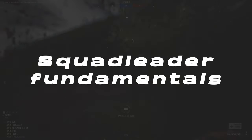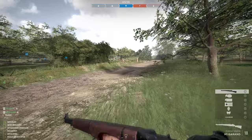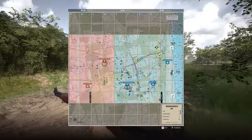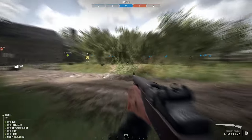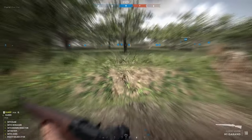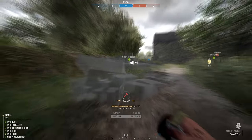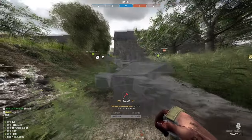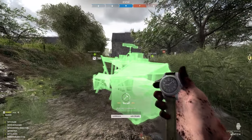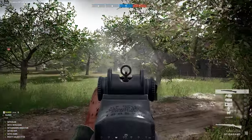I won't go over the loadouts in detail, but the most important change is that you get a shiny pocket watch which allows you to place outposts and garrisons. The outpost is a spawn point where your squad can spawn on, and a garrison is a spawn point for your whole team. You also get an extra communication channel to communicate with other squad leaders and the commander, accessed with the default key binding X.